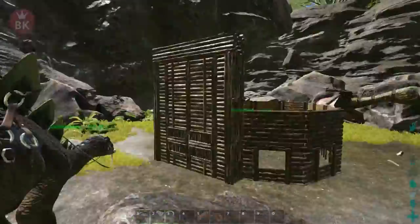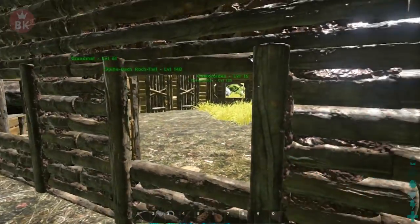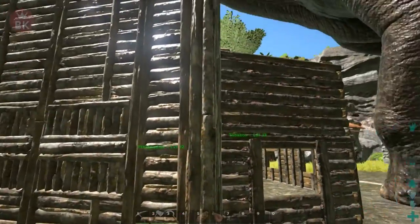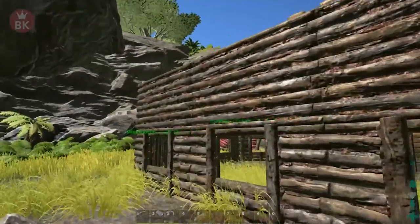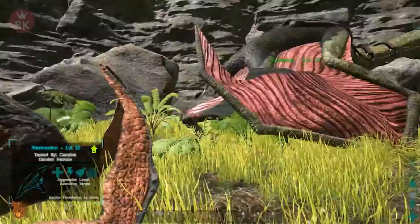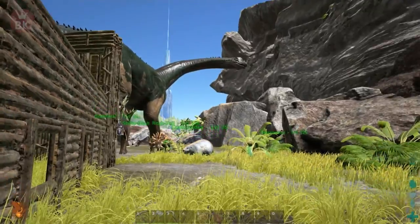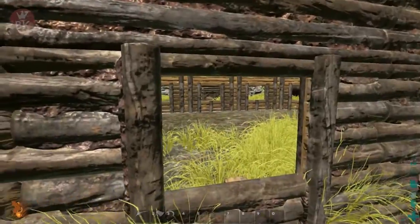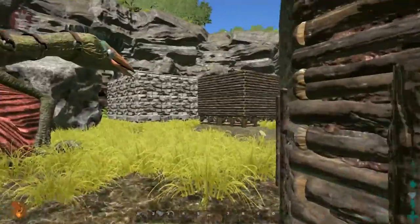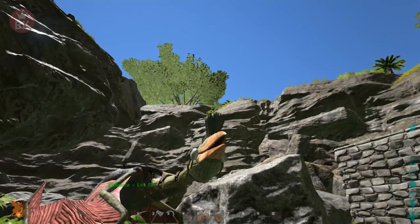We did have an Anky in here. By the way, this is a taming pen — I will make an episode on how to make one of these. For now we're going to use this, get the Doedicurus in here. We're going to use the Quetzal, go to the volcano, and then bring it back and drop it in here. I think that is what we should do.